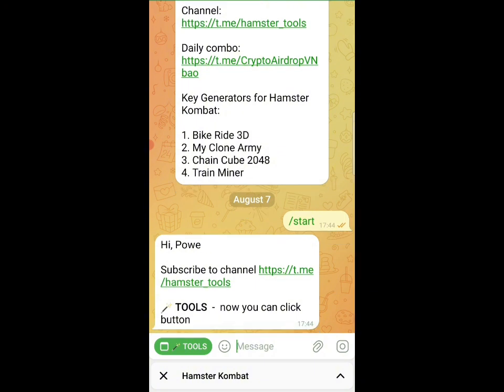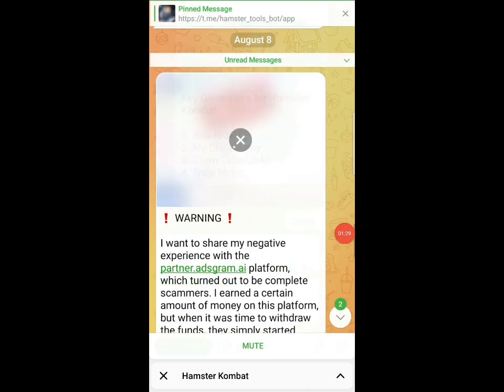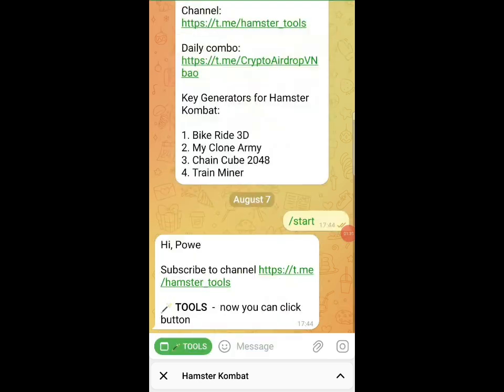For you to use this strategy, you have to update your Telegram to the latest version. First, click on the bot — there will be a start button at the bottom, click on start. Once you click on start, you click on the link to join the Telegram group. After joining the Telegram group, come back and click on the tool button.